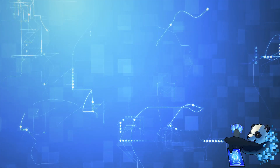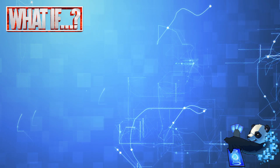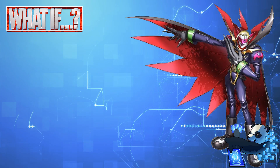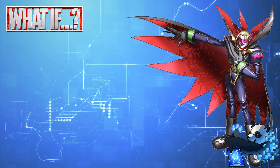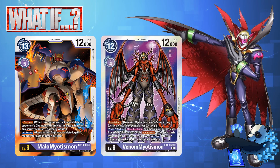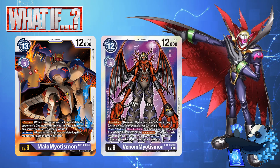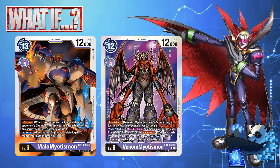The villains continue getting some more in-depth support for these What If episodes, and after Etemon was Myotismon. Myotismon was one of the most recurring villains in the original Digimon Adventures series, and while his last printing was Malo Myotismon in BT3 and Venom Myotismon in EX1, there hasn't been any more. None of the Myotismon archetype has ever topped competitively, but it is a fun deck to play on the casual side.